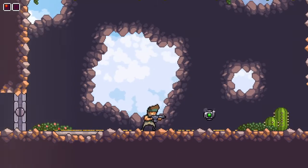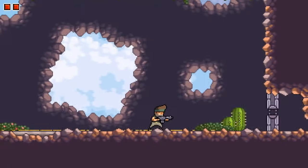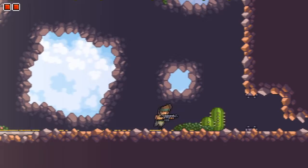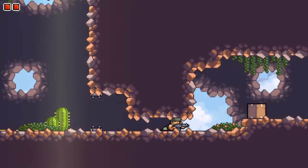New ability - combat roll! While controlling Sarge, press special. This is Sarge. That's going to let me slide under there. Now that means we're going to have to go back and cover a lot of ground again. Can I shoot him? I want to shoot him.